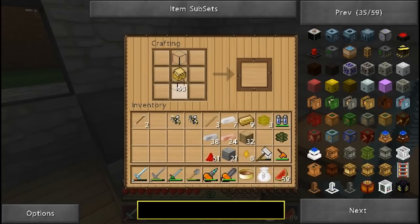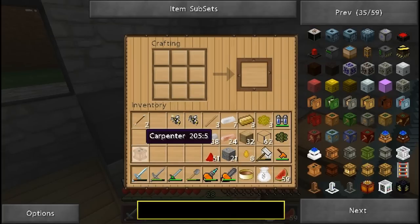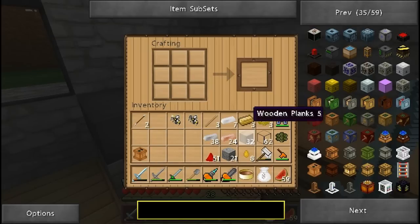So then we put our sturdy machine in the center. We need two pieces of glass, as so. And we need six bronze ingots — let's just put the bronze on the sides. And there you go, a carpenter! Now the only thing is it needs to be powered by a Buildcraft compatible engine.